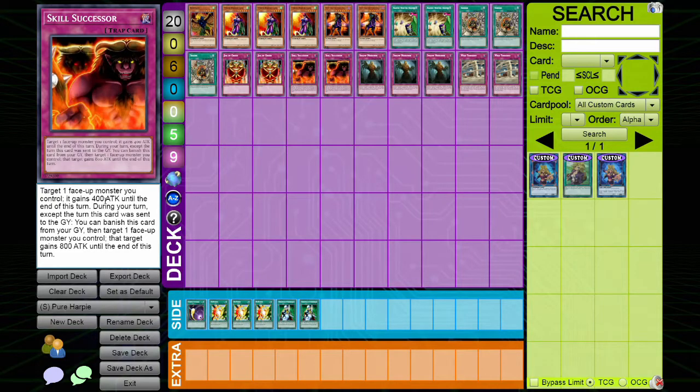We also play Skill Successor — another damage step trap card that can also be used from the graveyard. When activated from the field you gain 400 attack; when banished from the graveyard you gain 800 attack.